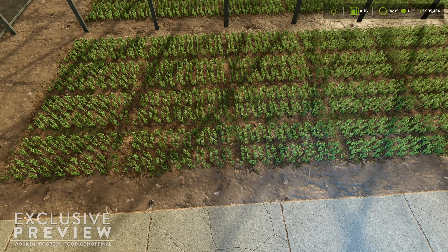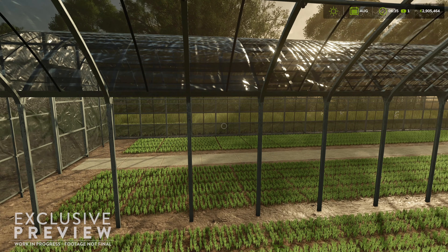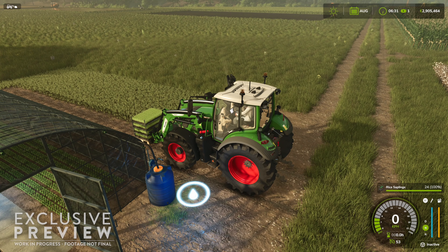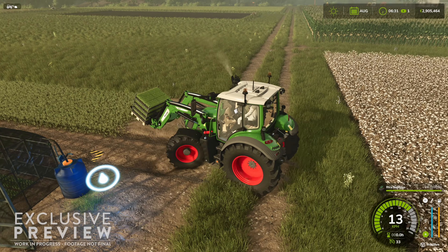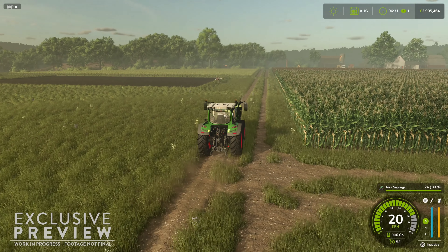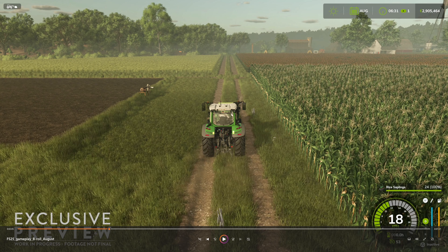We saw this in earlier footage as well. This is where you can grow your rice seedlings to sprout before you plant them, I assume. Because if we look on the outside, you can see a pallet of rice seedlings right out there. I'm trying to see the ground deformation a little bit — you can kind of see the ground deformation even driving down just a side road.